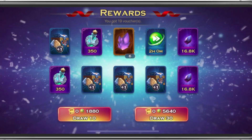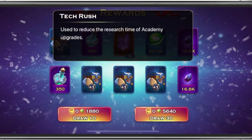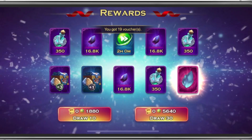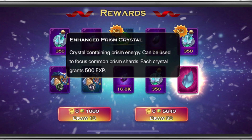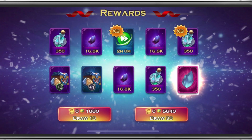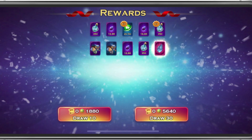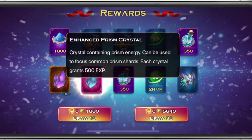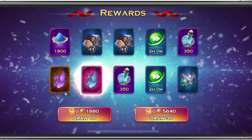Next one we got a bunch of Shards — nothing really super good. I'm happy about the Tech Rush and of course the Potential Potions; you can't go wrong there. Next one we do have the Enchanted Prism Crystal — I'll take that, plus a Plus 3 Runestone. Could be worse, could be better. Next one, we got another Enchanted Prism Crystal — I will take those all day.